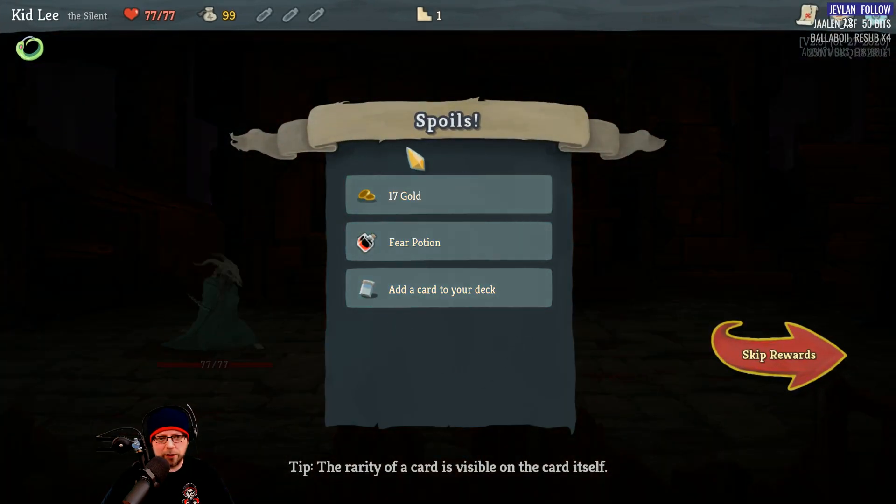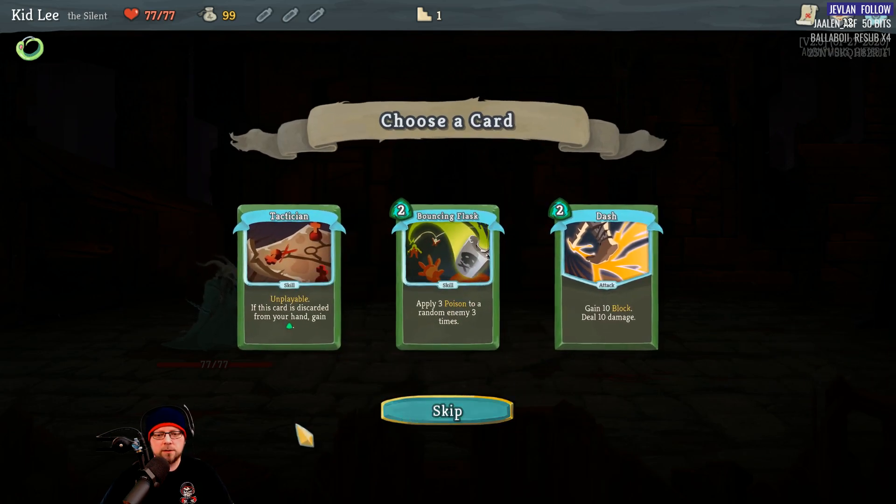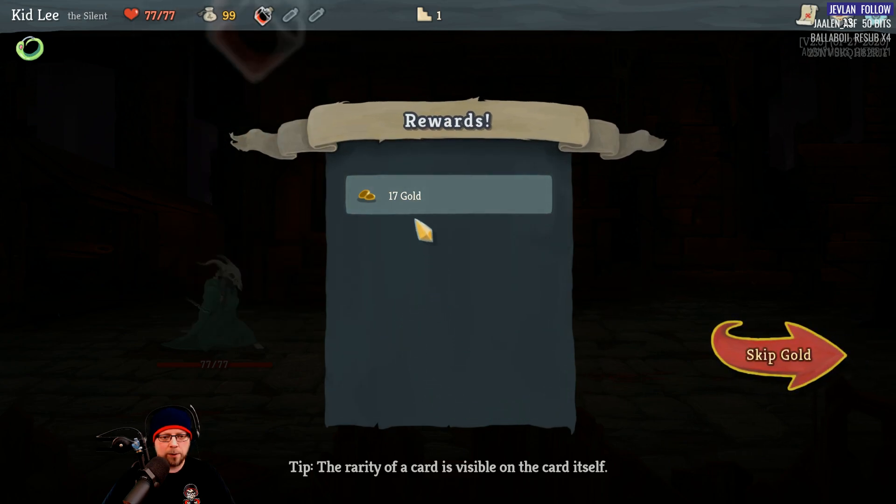Once you kill an enemy, you can add a card to your deck. I'm going to take the Bouncing Flask — apply three poison to a random enemy three times. We also get a Fear Potion and some gold.